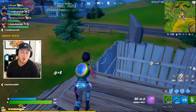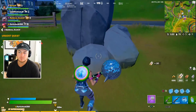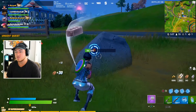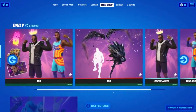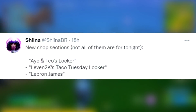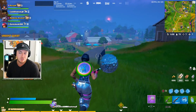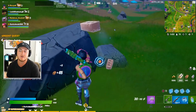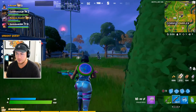With this LeBron and Space Jam collaboration, the LeBron James skin along with a few different styles, a harvesting tool, a built-in emote, and a back bling were supposed to come out into the Fortnite item shop. Dataminers just recently also found that the brand new LeBron James item shop tab was added to the files, meaning he is going to be coming out into the item shop really soon — if not later this week before the release of the Space Jam movie.